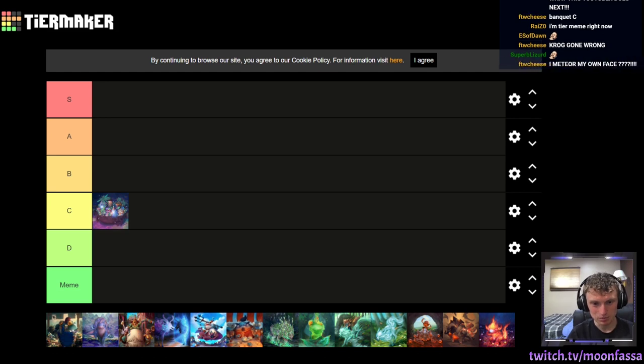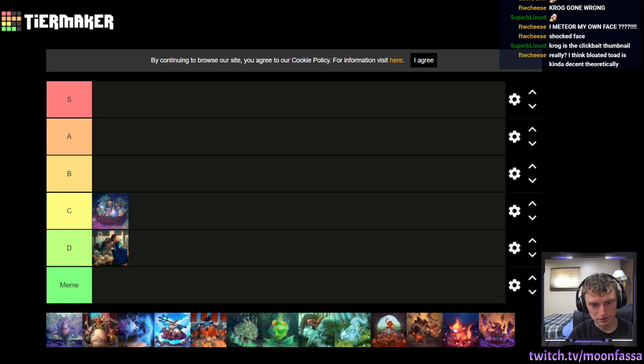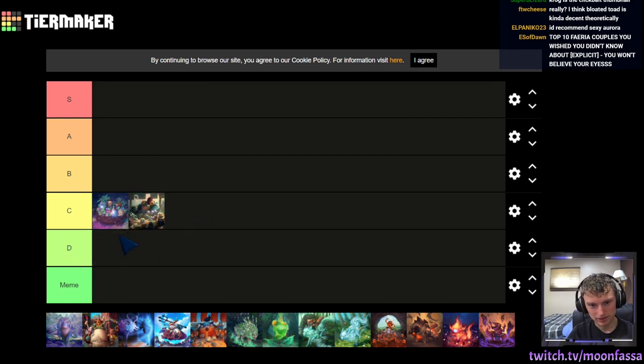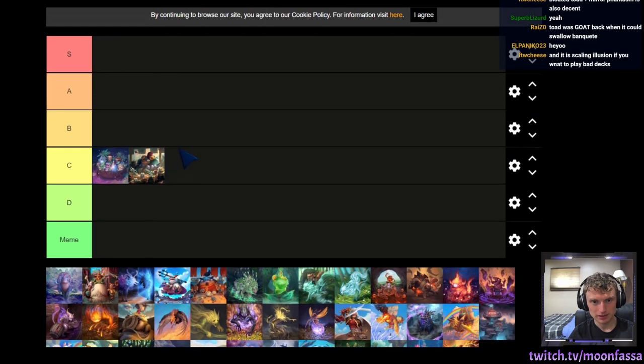Bloated Toad is equally as terrible — maybe even worse. You think it's kind of decent theoretically? Like, if you can find a cleanup to it. D tier is for really bad cards, so it probably doesn't deserve that much hatred. Toad plus Mirror Phantom — you can jump and get a Phantasmoth. That's true. I'll give it that.